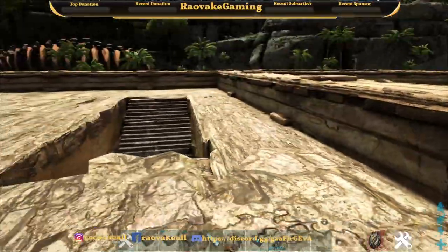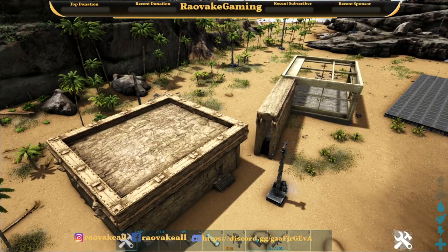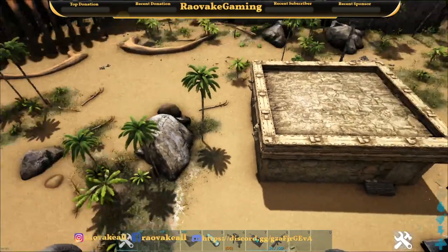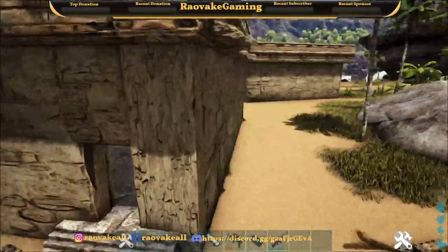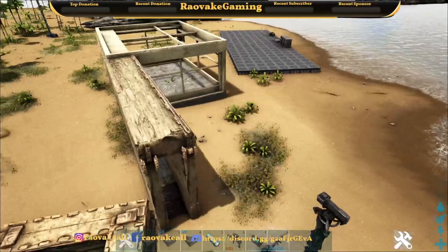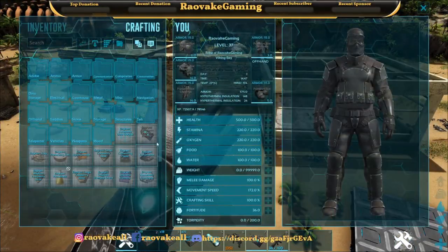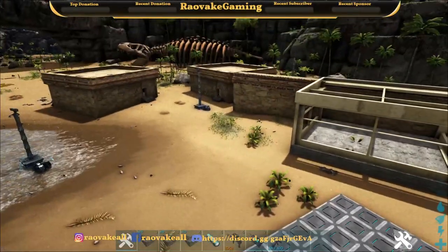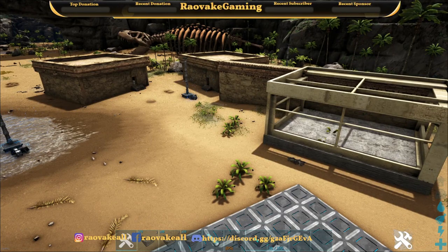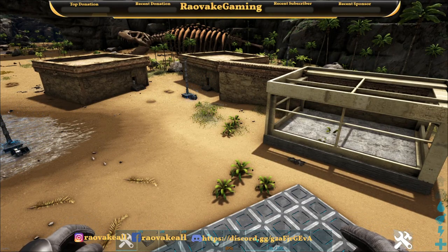This mod is just pretty simple and pretty small. It's just these three structures with a buff that basically helps prevent dinos from targeting you. You craft them in your inventory and they're decently cheap — unless you're playing vanilla rates. So this is RovaGaming and I will see you all for the next one.